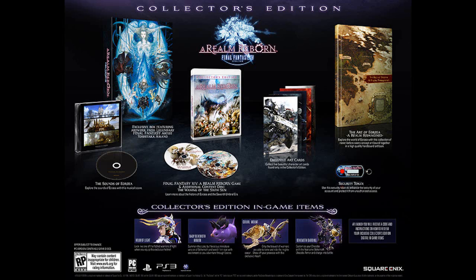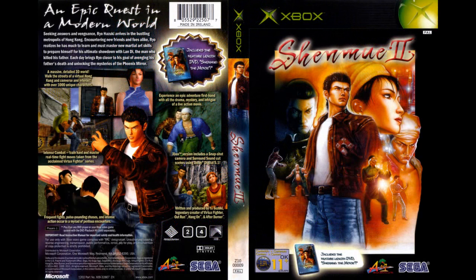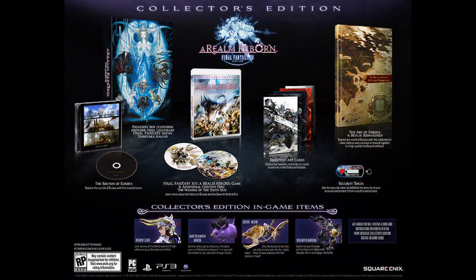You also get A Seventh Umbral Era Special Movie Contact Disc, The Waning of the Sixth Sun. So basically it's like a DVD that shows you how the last game ended. I'm guessing it'll be like — if you ever played Shenmue 2 for the Xbox, you get a movie disc of Shenmue 1. I think it'll be like that, a movie version of 1.0 maybe.